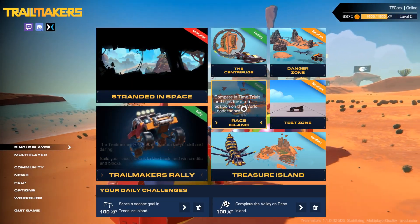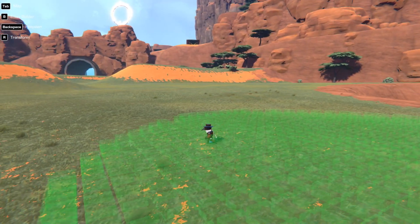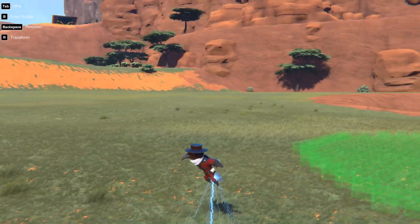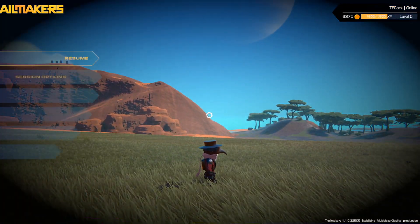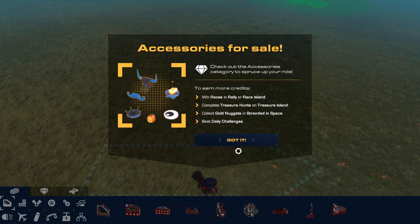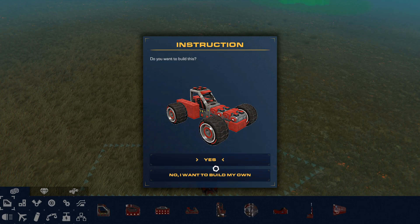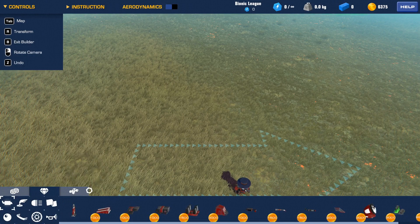We're just gonna pop in and see what these are all about. I'm still in red clothes — that just happened on its own. All my blocks are red too, that's cool. Let's get into it and work with some of the new blocks.